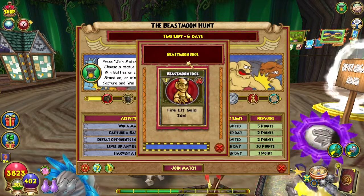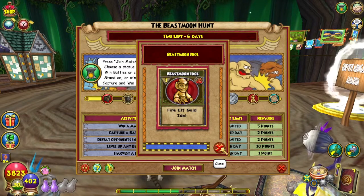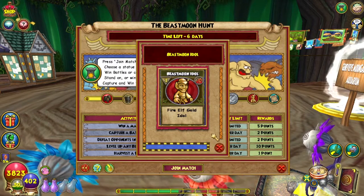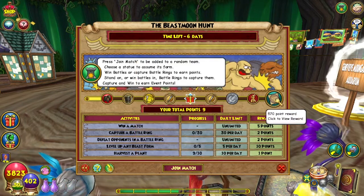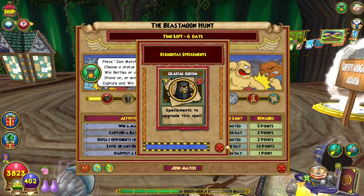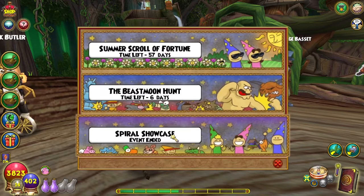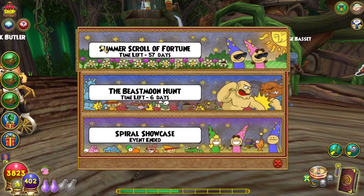460 points gets you a Fire Elf Gold Idol — you use Gold Idols to unlock Beast Forms for your wizard so they can permanently use those in any Beast Moon event. And finally, 570 points is Elemental Spellamens. As a reminder, all points that you earn for these weekly events go towards your Scroll of Fortune.